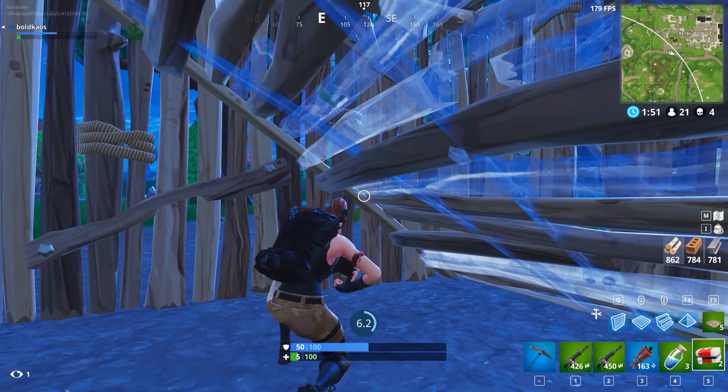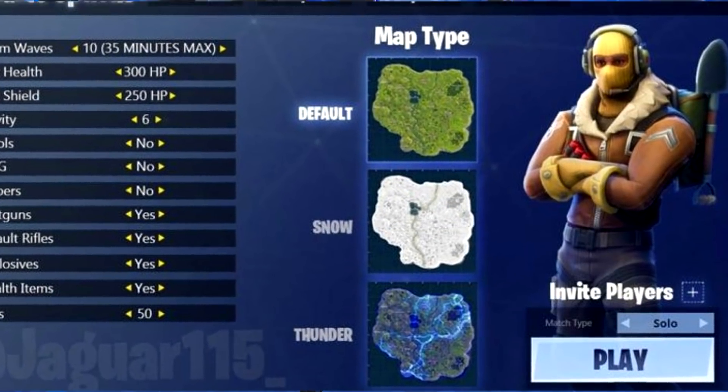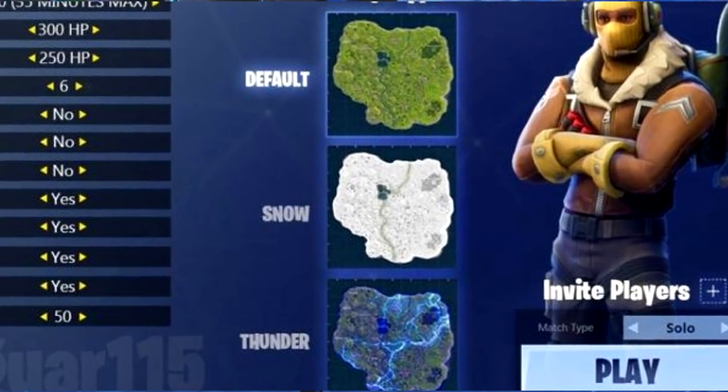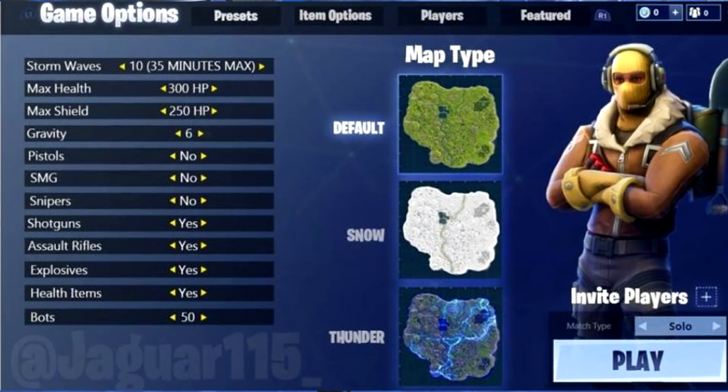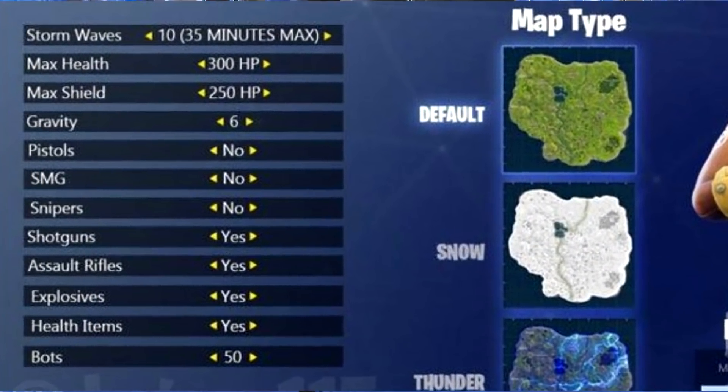Right off the bat, for starters, you can choose what type of map you have — whether it's a snowy map, a thunderous map, or just the default normal map. From there, we can customize everything from how many storms we have, the max health, and max shields.